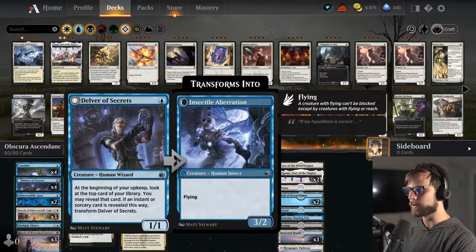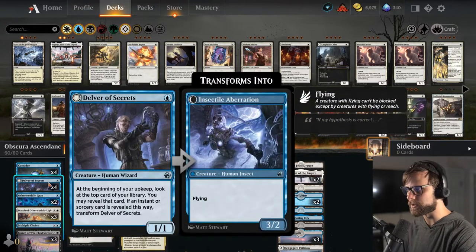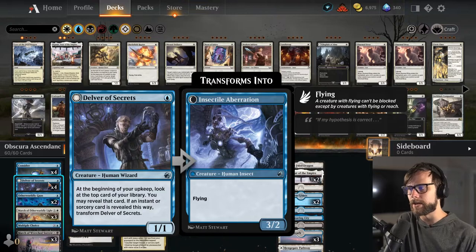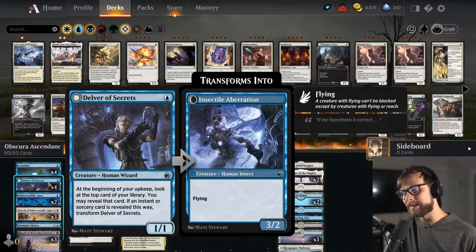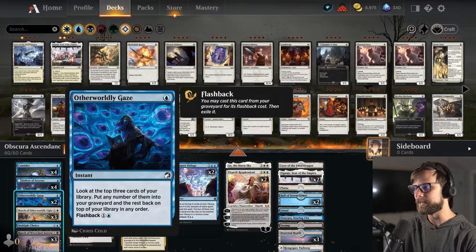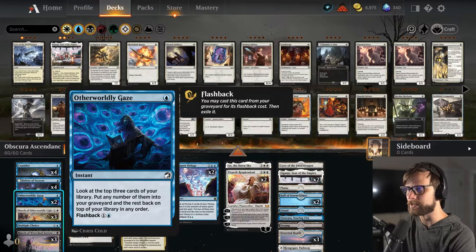As far as making that work, we've got a handful of cards to help us scale up. We do have Consider as a way to draw some cards, Delver of Secrets — which is a nice card for this deck because we run so many instants and sorceries. It's actually pretty easy to get this one flipped over, and if you can get it down turn one, it's a great aggressive play. We also have Otherworldly Gaze: look at the top 3 cards of your deck, put any into your graveyard and the rest back on top in any order. You can flash it back for 2 as well.